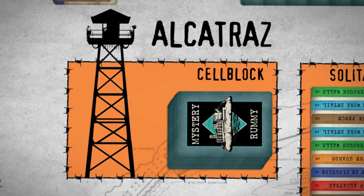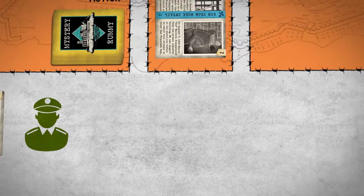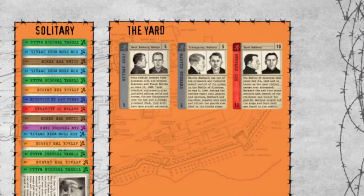A round is over either when there are no more cards in the cell block draw pile, or when a player discards his or her last card, referred to as going out. That player gains a bonus of 3 points for each escapee still in the yard at the end of the round. If a player goes out before any escape attempts have been foiled, that player gets full points for each escapee in the yard — that is, the face value for each escapee: 10 points for each infamous escapee, and 5 points for each generic escapee, and no one else scores any points that round.